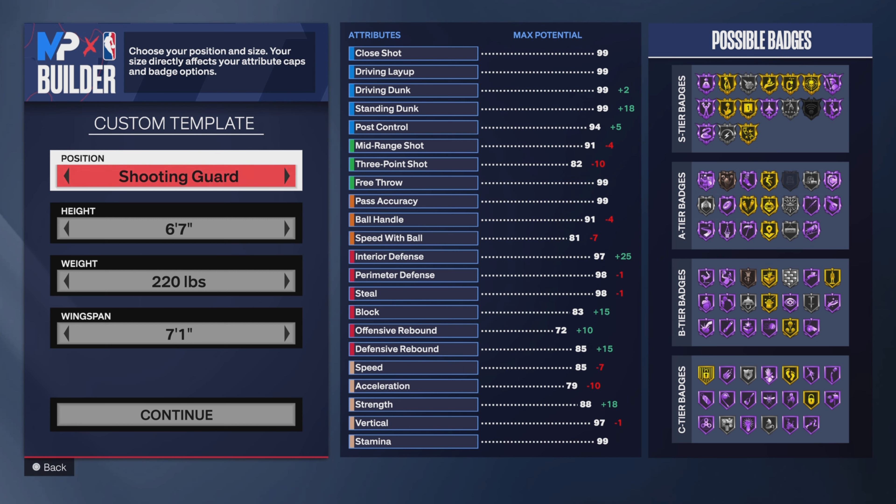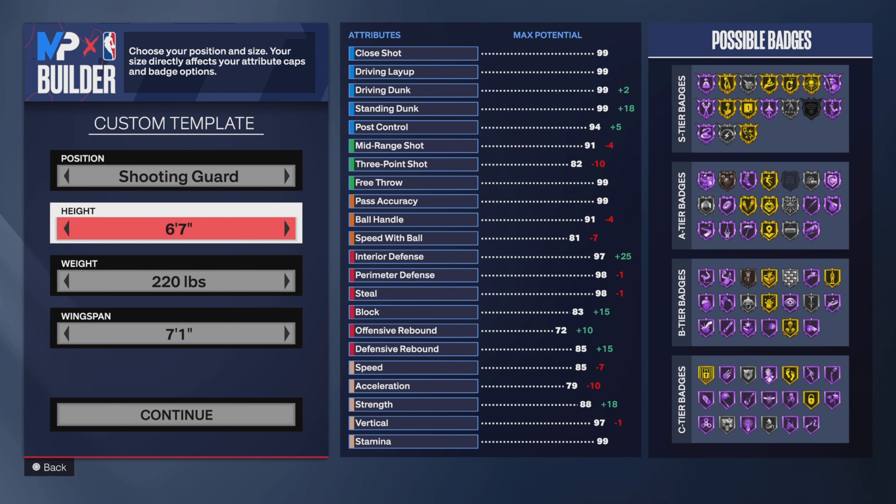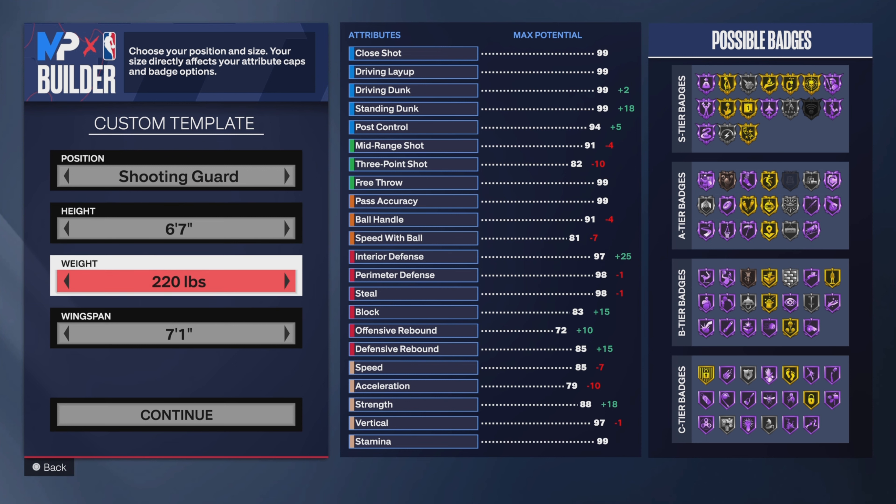I personally chose shooting guard because I like the position, and I also like small forward. I mainly go between those two. I don't really like point guard or anything higher. I chose six-seven, and there are a lot of heights you could go with.